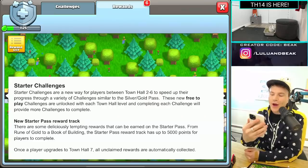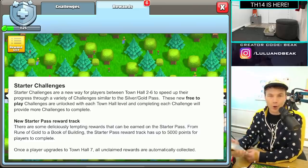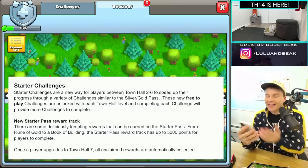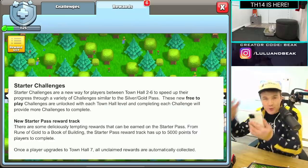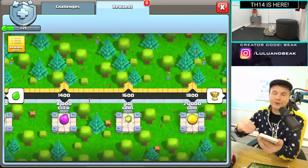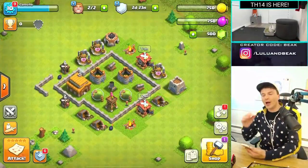They are a new way for players between Town Hall 2 and Town Hall 6 to speed up their progress through a variety of challenges, similar to the silver and gold pass - and they are free-to-play challenges. There is nothing to pay, it's just free stuff. From what I've seen, you can collect this stuff anytime from Town Hall 2 to Town Hall 6, and once you upgrade to Town Hall 7 it's going to collect everything for you and just move on. Pretty sick.